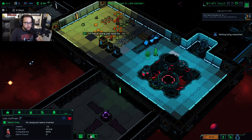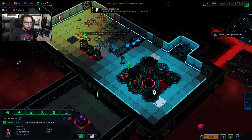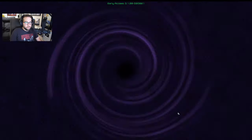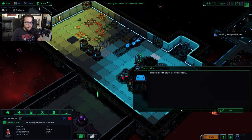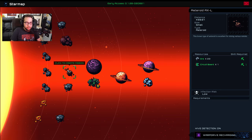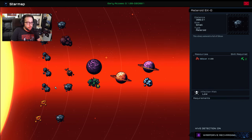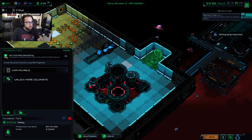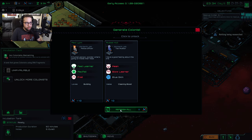We're going to go ahead and assign someone to activate the warp drive — let's get out of here. They've gone to plaid. We're now in a new sector with all kinds of fun stuff. We have a mission to rescue someone on a planet, and we also have a fourth colonist spot, so let's go ahead and recruit someone new.